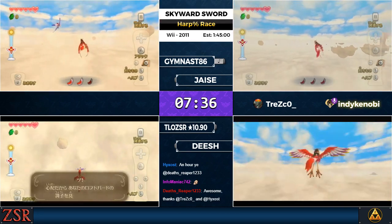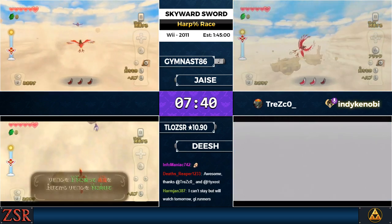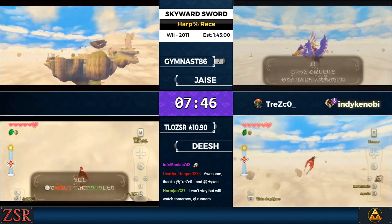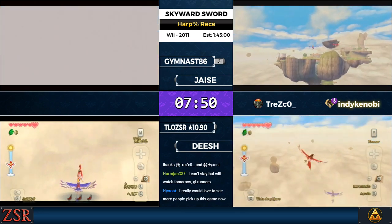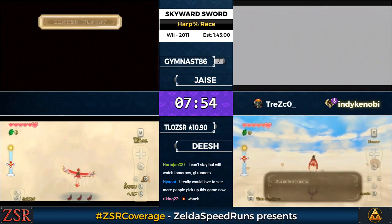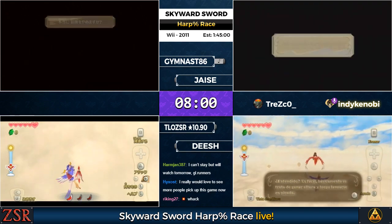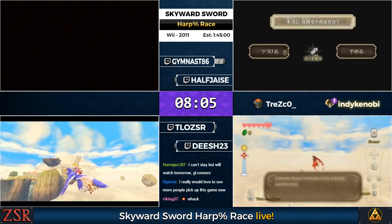This is where the harp route starts to deviate from any percent. In any percent, what we would normally do here is the side hop cutscene skip and then enter the wing ceremony. Our runners are going to save and quit to do the sailcloth skip. The only way to activate back in time at this point is to exit to the menu and use the corrupt file to die.